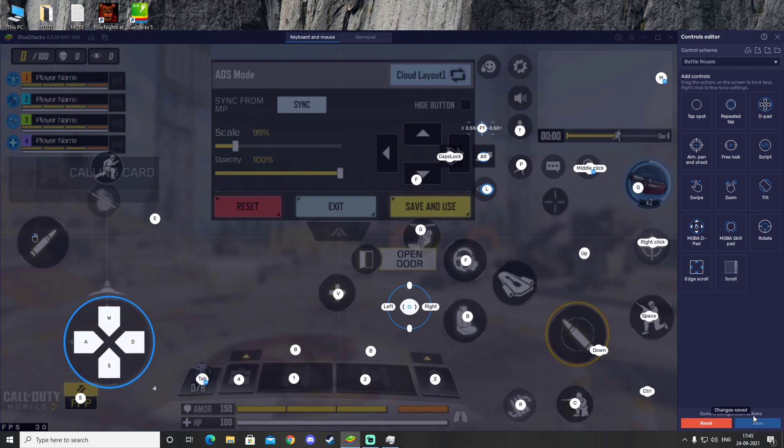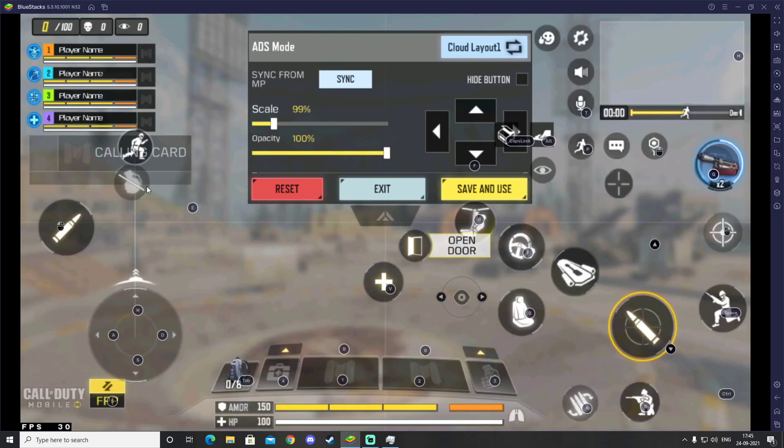Now most of the settings are done. Go ahead and click Save, then click the X to close. After that, put the grenade option button in the right position on screen and reduce its size a bit.